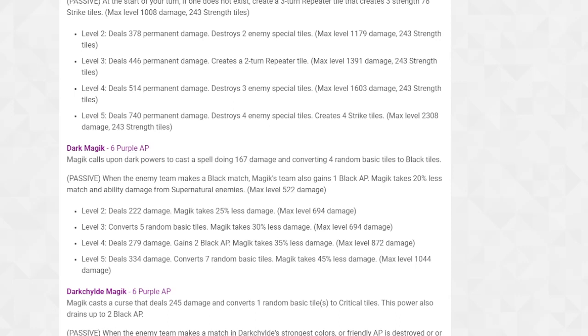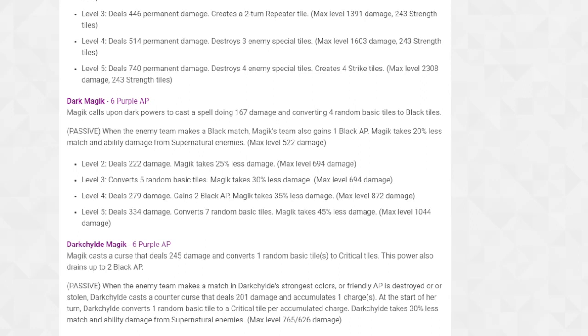'Dark Magic' - when you don't have black AP, Magic calls upon dark powers to cast a spell doing 167 damage and converting four random basic tiles to black tiles. She's basically Iron Fist in herself - his purple costs five, this costs six, and you deal damage and convert four random basic tiles to black. Also, when the enemy team makes a black match, Magic's team gains one black AP. This is crazy - she's probably the best three-star in the game now, next to Iron Man Model 40 and Thanos.